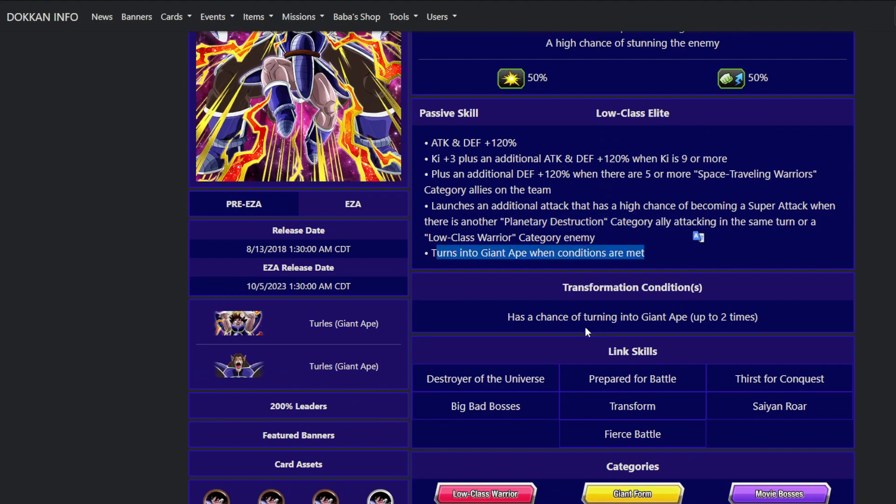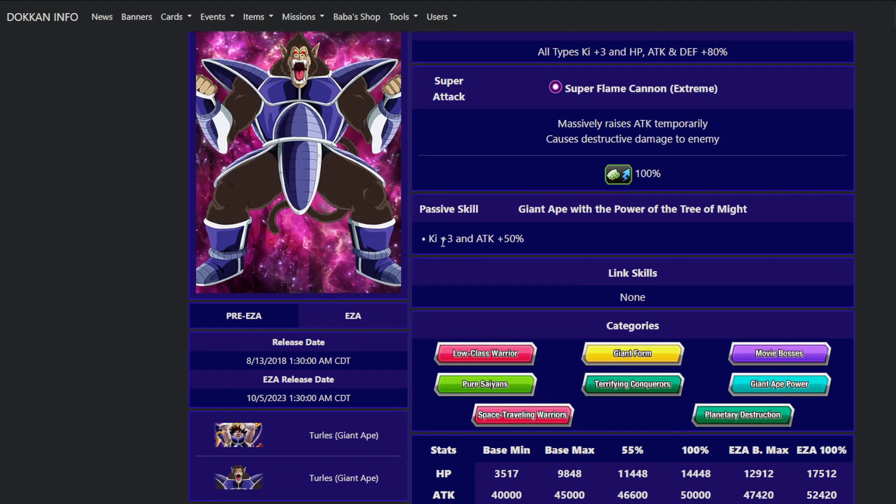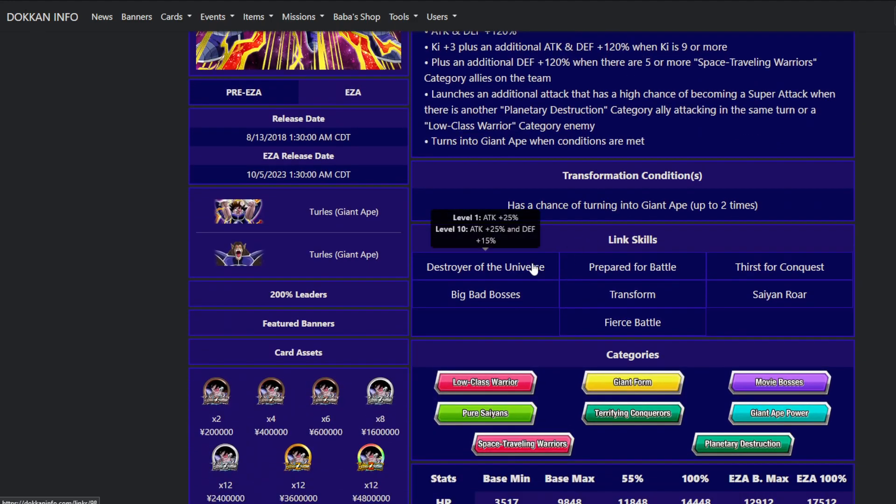He also turns into a Giant Ape when conditions are met — I believe that is a 10% chance. He can turn into a Great Ape up to two times. Giant Ape transformations essentially lock the turn you're on, making it so that if the enemy burns up any of their special charges — like super attacks, healing, AoEs — while you're in Great Ape mode, they can't do them when you get out. That is a very powerful ability. Unfortunately his Giant Ape is very inconsistent — you don't know when it's going to happen. His link skills are Destroyer of the Universe, Prepared for Battle, Thirst for Conquest, Big Bad Bosses, Transform, Saiyan War, and Fierce Battle.